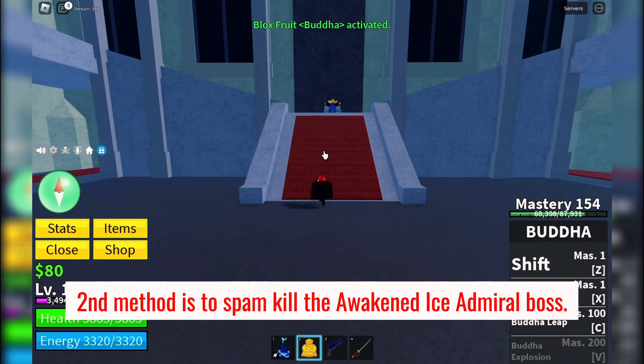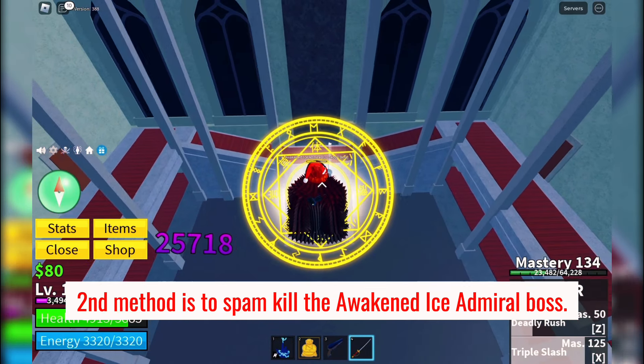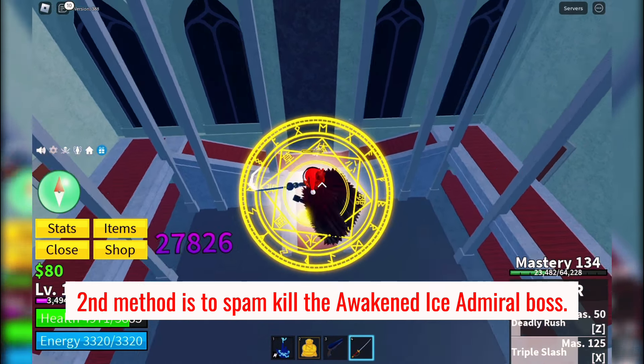The second method is to spam kill the Awakened Ice Admiral boss. This method might take a few tries, but the drop rate can be more reliable. Remember, persistence is key.